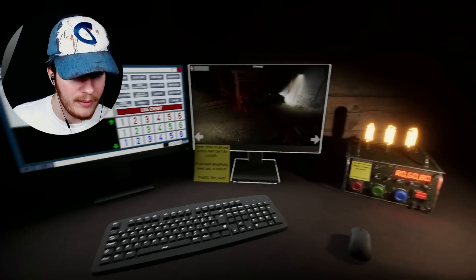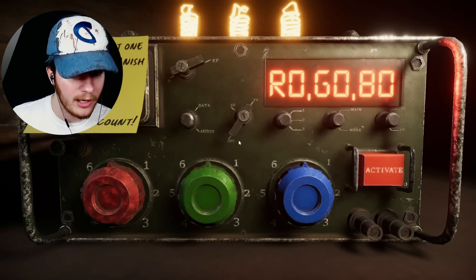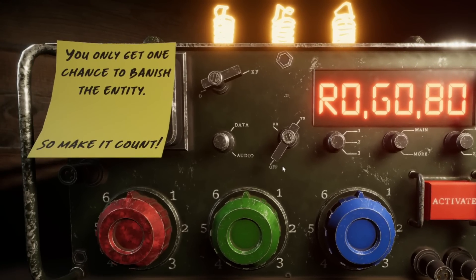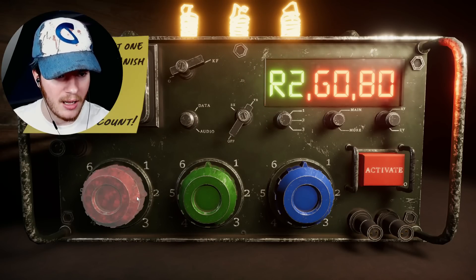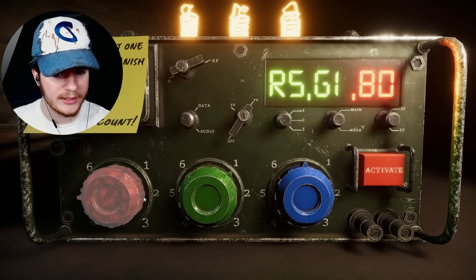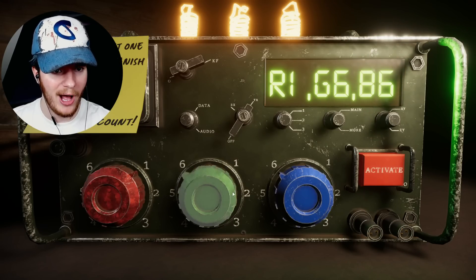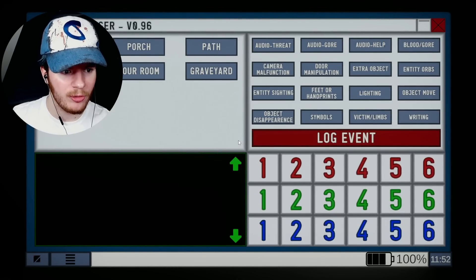We can't move around, okay. You only get one chance to banish the entity, so make it count. It's a red-green-blue puzzle - we get one chance. Oh no. So when do we log events?